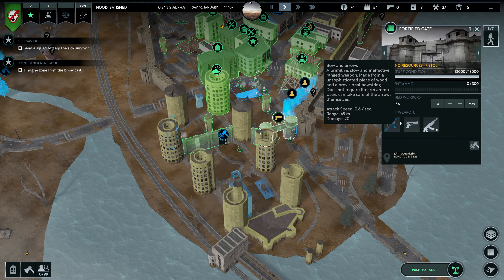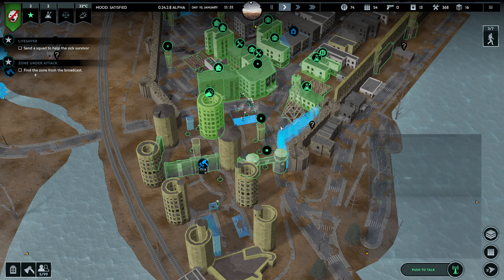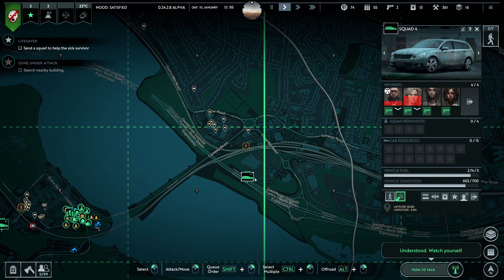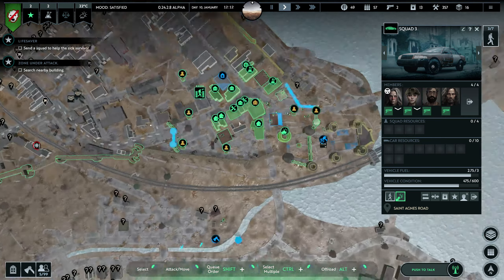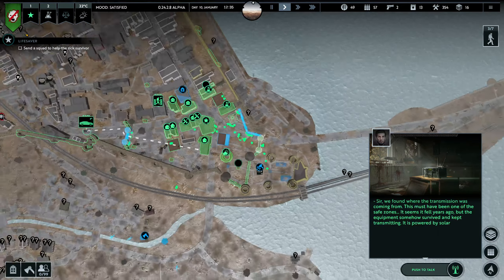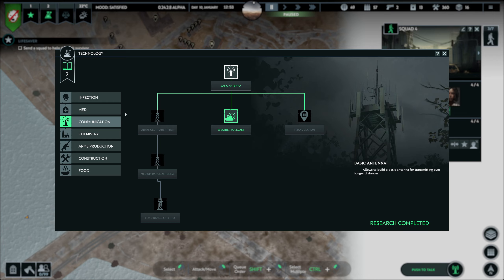We got the gate — let's go, hell yeah! Let's go back — we have built gate number one. Are we going to unlock anything new? They're going to loot it... no research unlocked — nothing, okay, no problem.